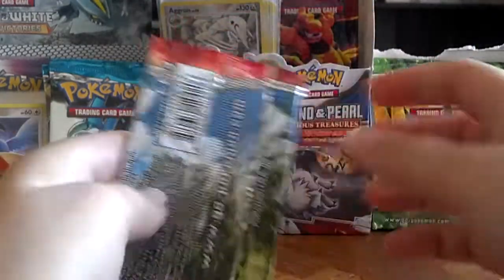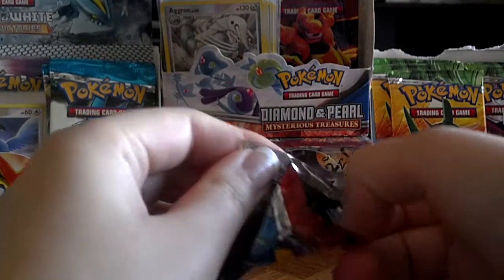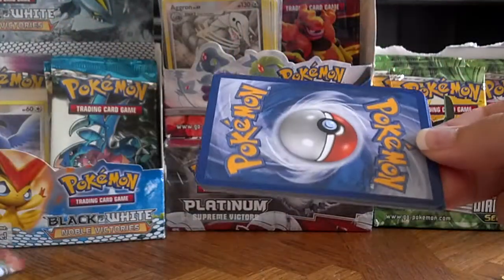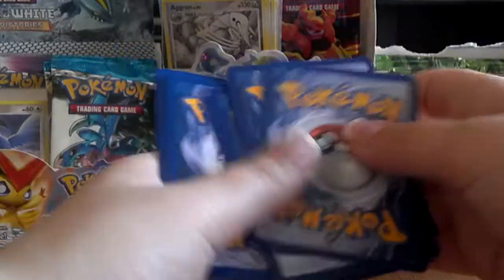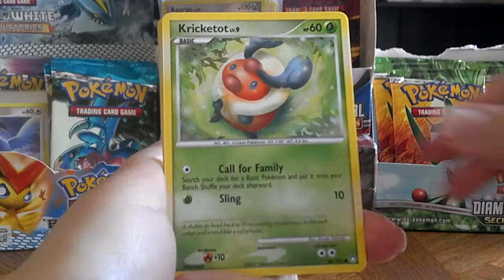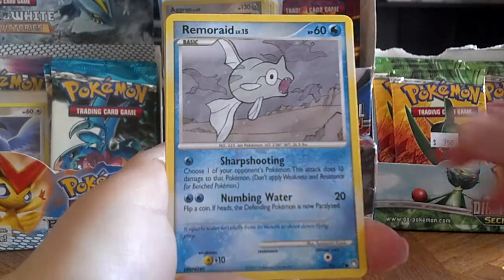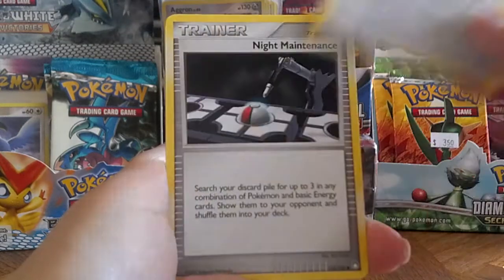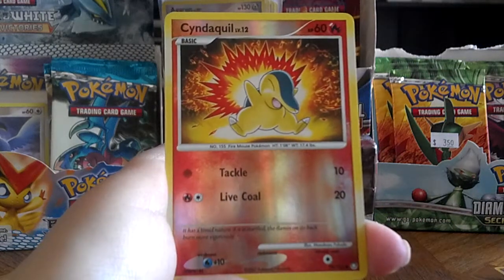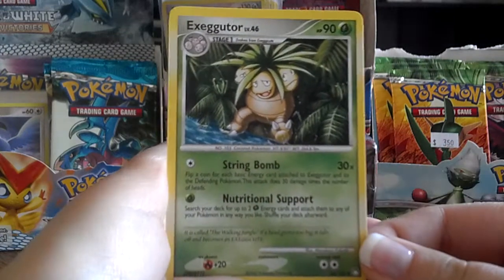Last pack for today. Bronze Oregon, Cricketop, Abra, Cyndaquil, Remorade, Gbite, Knight Maintenance, Lairon, a Reverse Cyndaquil — it looks really, really cool in Reverse — and an Execute, which I think I pulled the Reverse of yesterday, so this is a non-reverse.